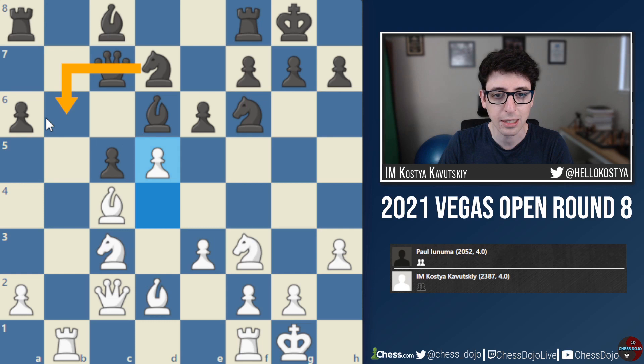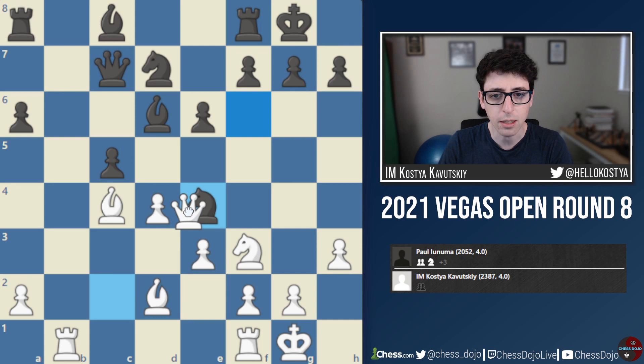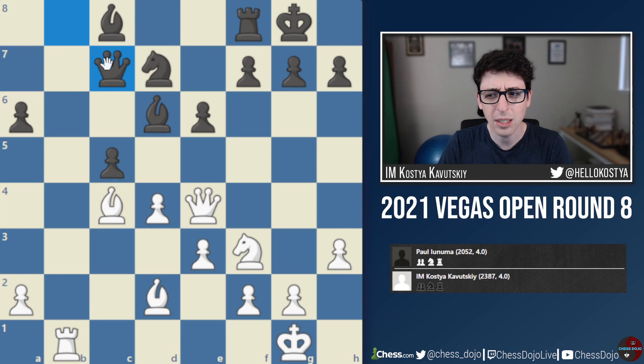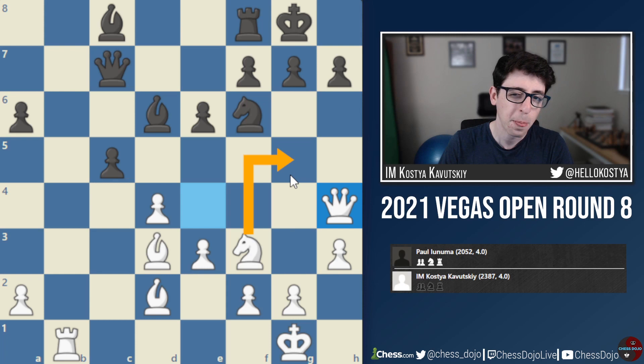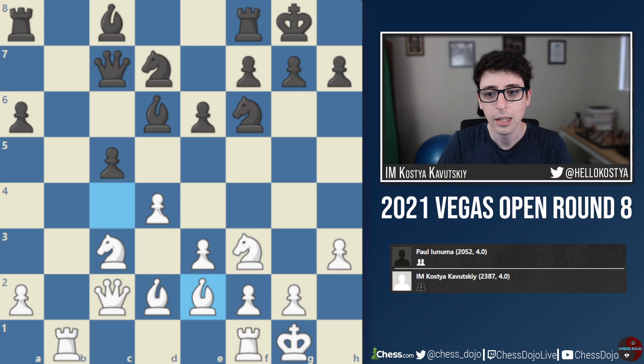The other move that also gives white an advantage is Ne4, which I definitely considered, but I thought black will take on e4, Qxe4, go Rb8 — and I kept thinking maybe I would trade and take over the b-file. But after Qc7, I just didn't really feel white's advantage, which is definitely inaccurate because white is better. Black has a hard time developing pieces, and white can continue by creating weaknesses on the king's side. The engine suggests Bd3 to attack this pawn — if Nf6, the queen can transfer to h4, and white is putting pressure with ideas of Ng5. So I ended up playing the calm move Be2, losing out on any chance of an opening advantage.